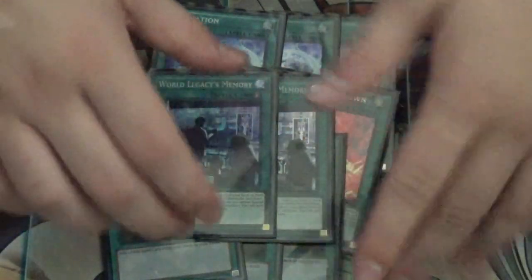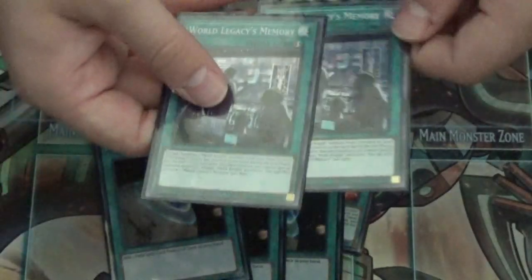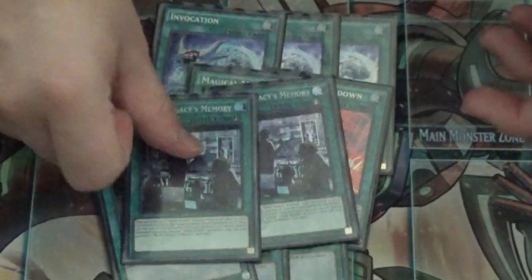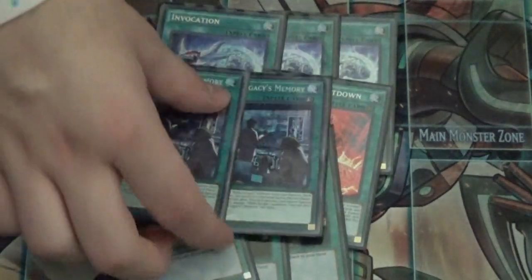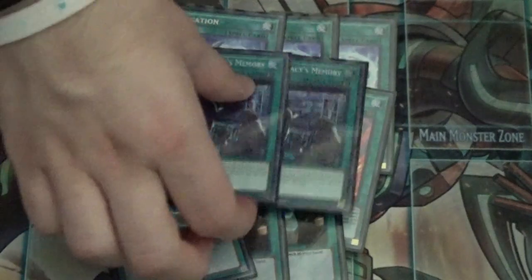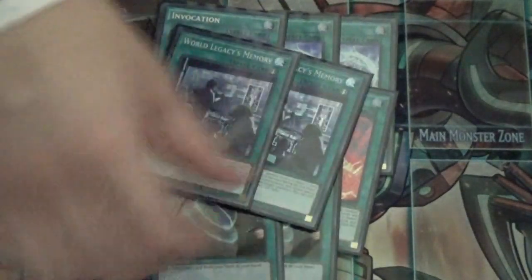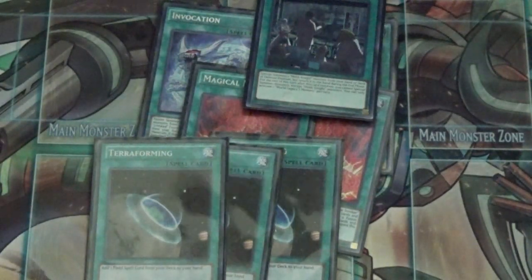While that's a heavy restriction, World Legacy's Memory is still really good. It helps you go first, start building a board, and definitely helps getting out the Mechknight link monster Spectrum Supreme. The artwork is super rad, and I'm glad it's a super rare. It's a Flames of Destruction card and I'm very excited it's legal.